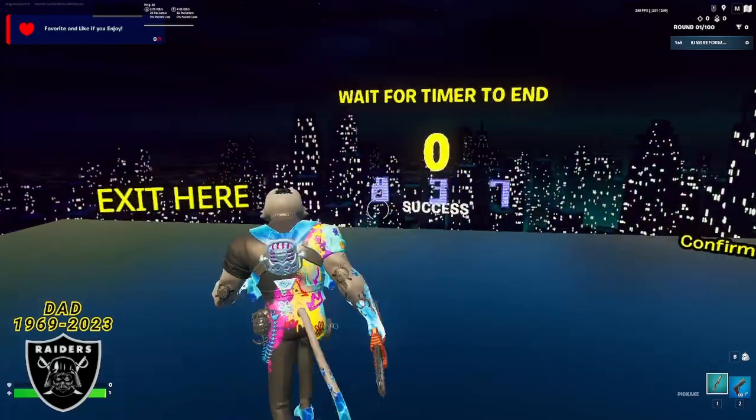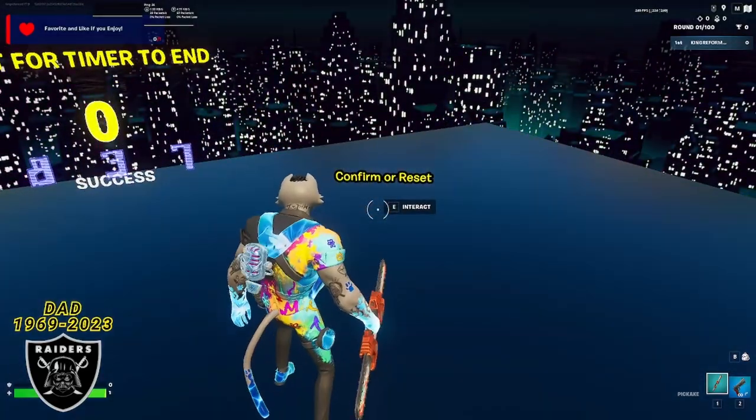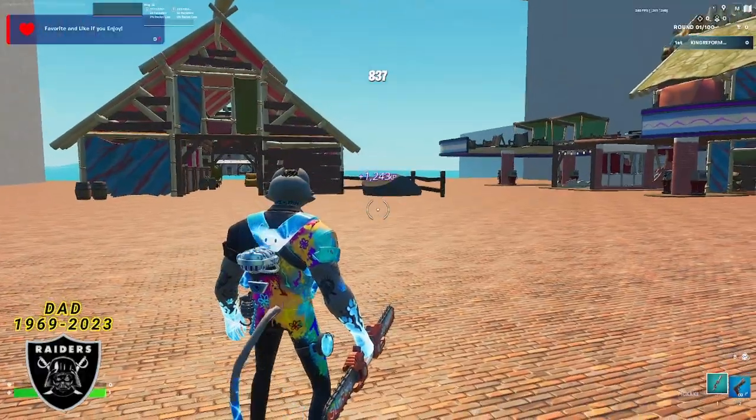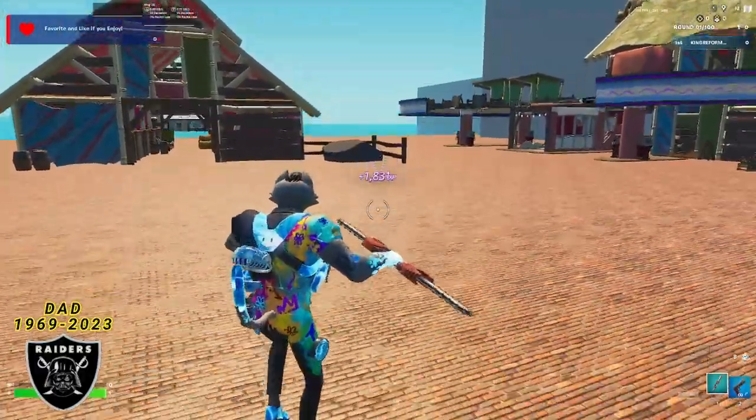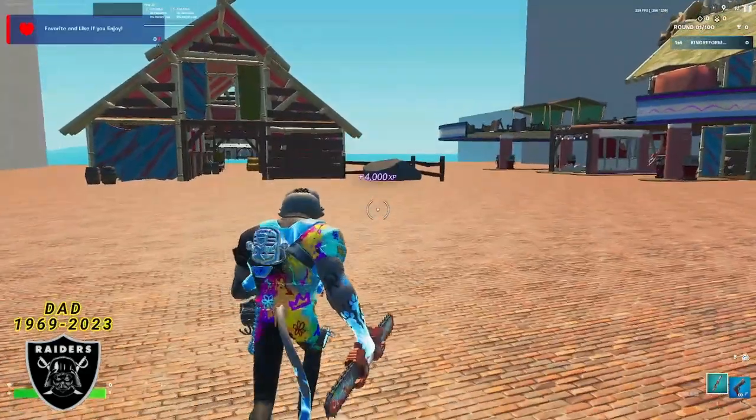Once your timer says zero, just enter the code 837 using these buttons right here and then press confirm with this button on the right. You will teleport to the XP room and not only that, but your background XP should begin to count up for all that time you were waiting AFK.